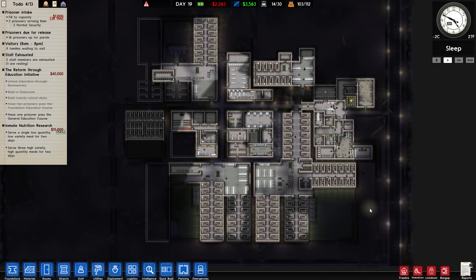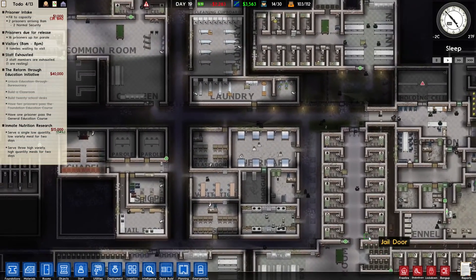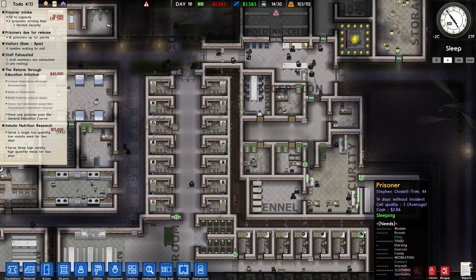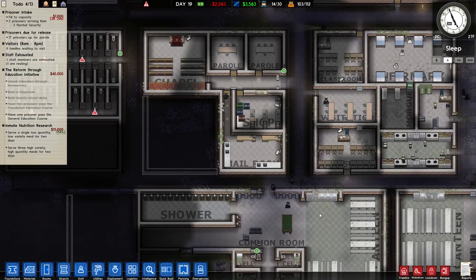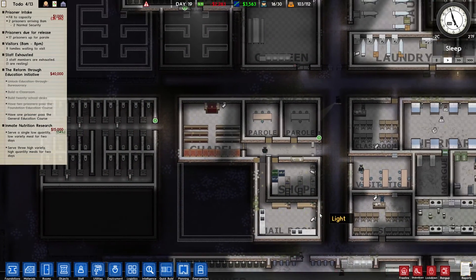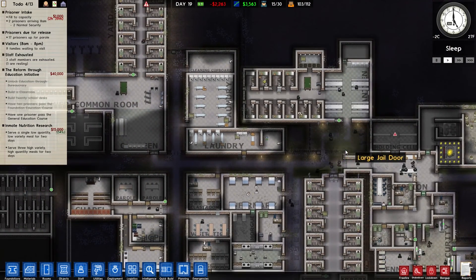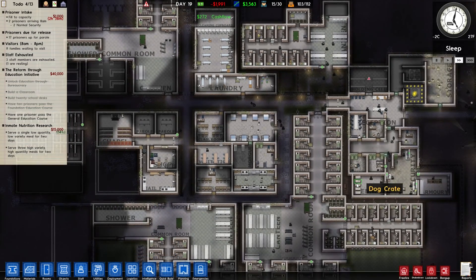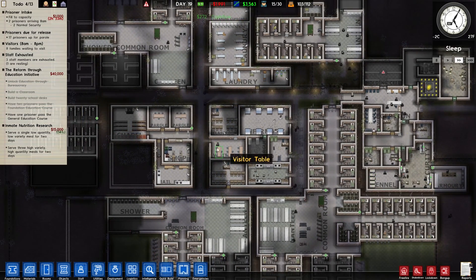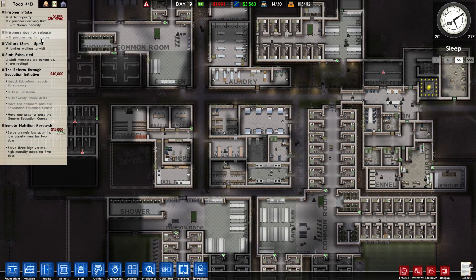Welcome back to day 19 of Prison Architect. Our prison is currently struggling to stay afloat — we have twenty-two hundred dollars in the hole right now. At the end of last episode, we had some tasers get rolled out right when we were just about to recover and get back on track. Now we're just waiting to get some money — we have seventeen prisoners up for parole, hopefully a couple of them will make it.